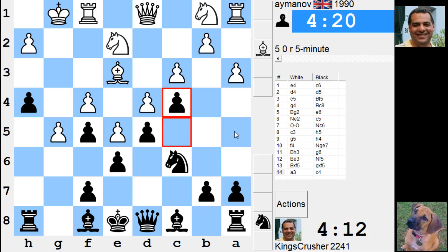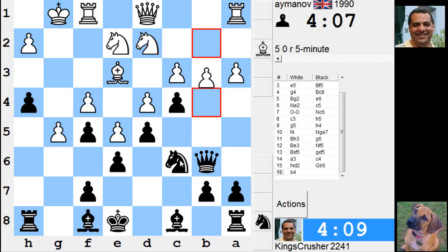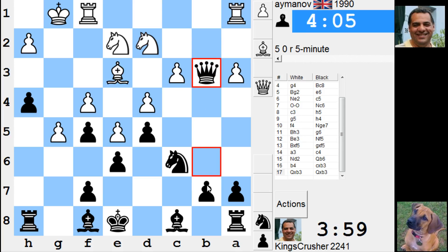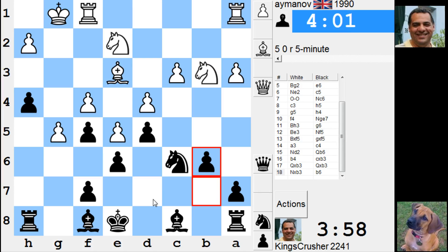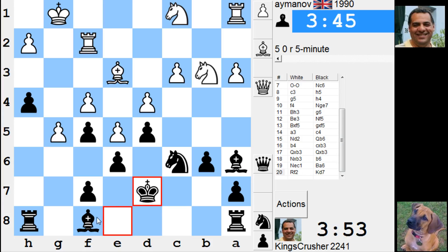C4 here - we've got knight a5 to b3. Sort of creates some structural damage. Bishop d7, and then the king over here. I'll try and use the c4 square. There is bishop a6 actually - that's a more logical use of b6, bishop a6.